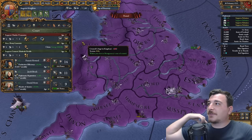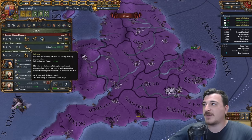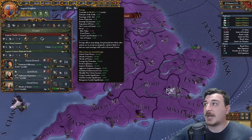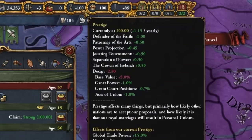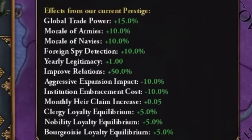I think I'm going to inherit this ruler to get Henry Lancaster since he is a 5-5-5 leader — an absolute chad. Check it out: we're getting 1.1 prestige per year despite being at 100 prestige already, because of all these amazing modifiers the Angevin Kingdom gets. Essentially, you can never need to worry about prestige. You're always going to get that aggressive expansion impact reduction, morale of armies and navies, trade power bonus, and everything else that comes alongside it.